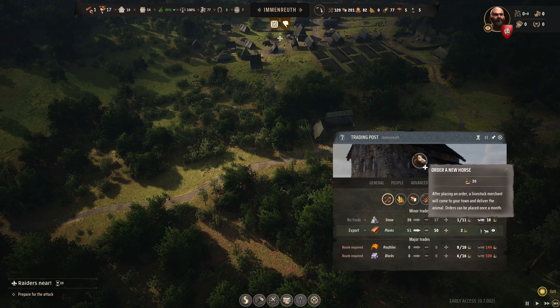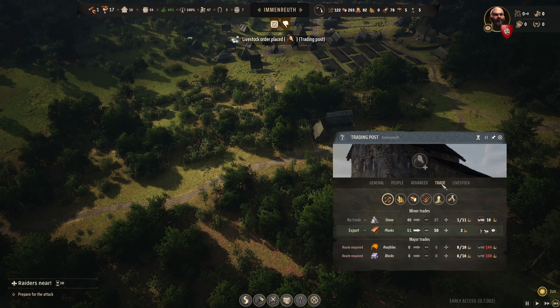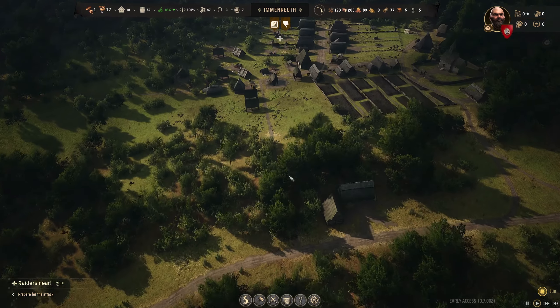Getting some good trade. We don't have a horse — let's get a horse. Got five bows; I'm actually going to up the order to 24, so we'll have two units of 12. We just have to pray we get enough weapons in time.